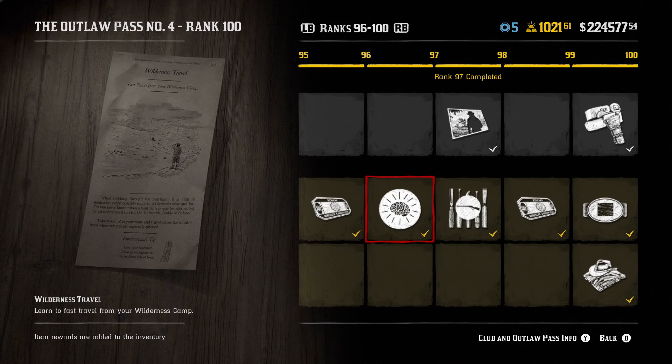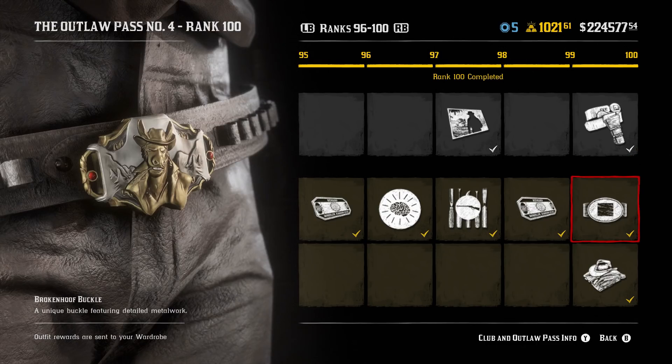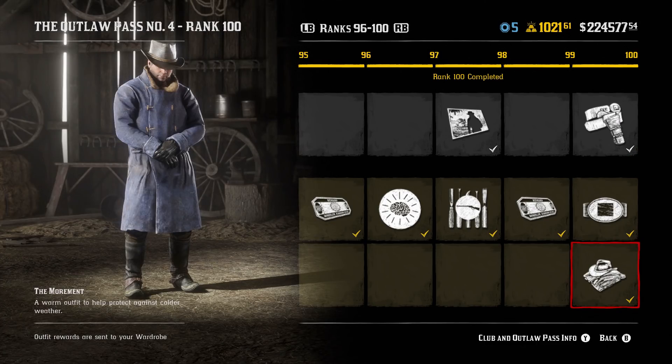At rank 97, you get another useful skill: fast travel from your Wilderness Camp. The Wilderness Camp came with the Naturalist Update and I've used it a lot. Combined with the efficient cooking skill, I'm going to use it far more now — it's much quicker than fast traveling or riding back to my normal camp. Finally, at max rank 100, you get the Estevez Gun Belt and Holster, the Broken Hoof Buckle, and Arthur's Winter Coat called the Mormon. All very nice cosmetics.